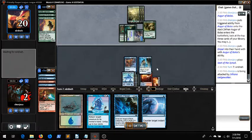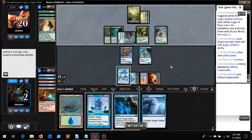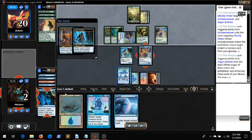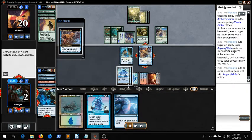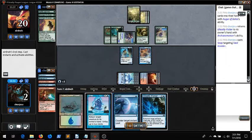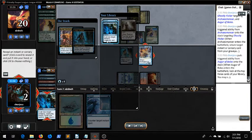I take 6, and then at the end of their turn I decide to Flicker my guys. Really what I want is Electricery — then I can use the Flicker to get back Echoing Truth, Echoing Truth the Elephant Guide, and just Electricery away the board. That's a bad miss. I snap their Nest Invader — I think that's an alright play because now I can Flicker again, hopefully draw Electricery while still leaving up Dispel.